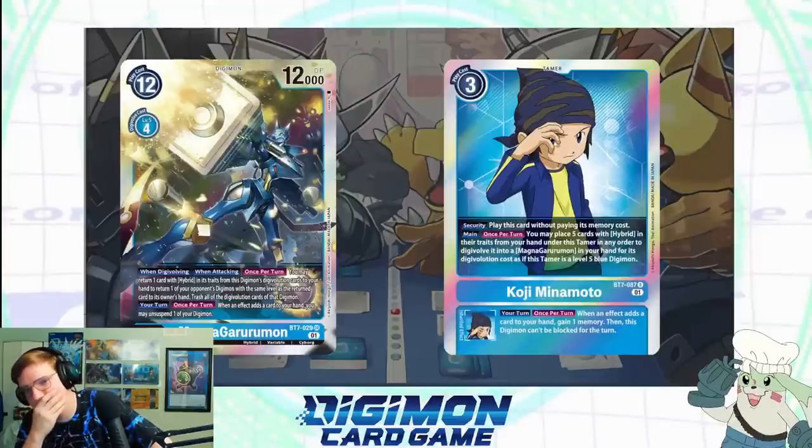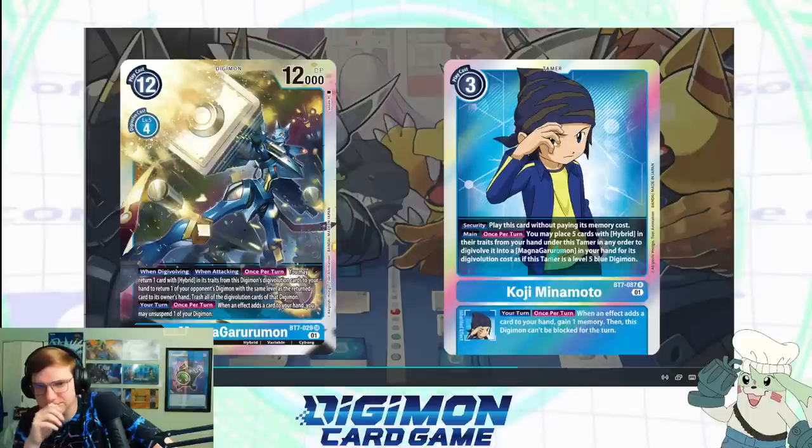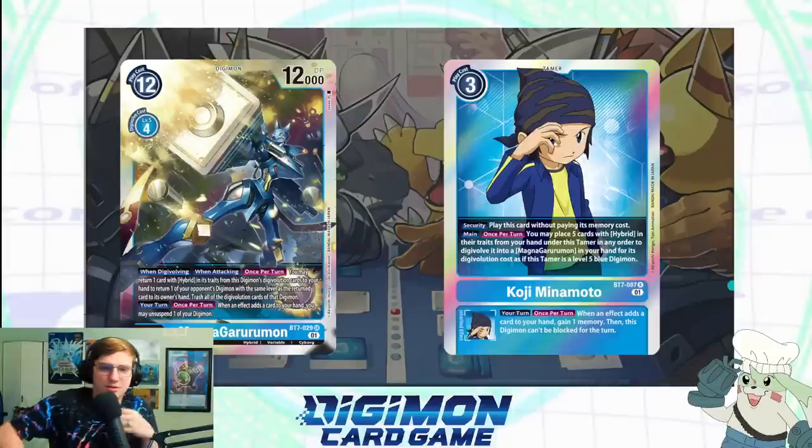There's also very little tamer interaction in the game — few ways to delete them. So if you're at zero security and your opponent has the tamer out with a Hybrid in hand, sometimes you just can't do anything. Now let's look at some other cards in their archetype — I'm giving a bit more context by showing the level six boss monster along with its tamer. MagnaGarurumon has: when Digivolving, once per turn you may return one card with Hybrid in its traits from this Digimon's sources to your hand to return one of your opponent's Digimon of that same level to their hand. Also: when an effect adds a card to your hand, you may suspend one of your Digimon. The tamer, Koji, plays himself for free from security and enables Warp Digivolution — you may place five cards with Hybrid in their traits from your hand underneath this tamer to Digivolve into MagnaGarurumon for its Digivolution cost. His inheritable: when an effect adds a card to your hand, gain one memory, and this Digimon can't be blocked for the turn.